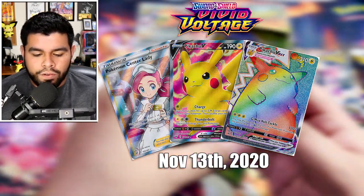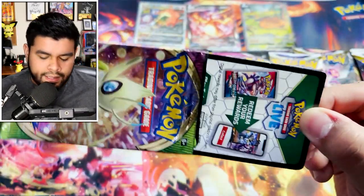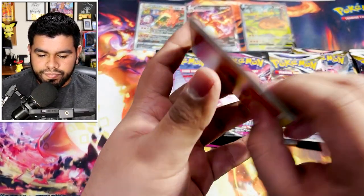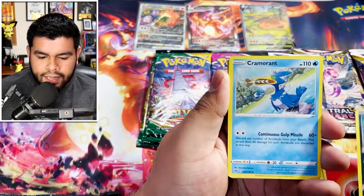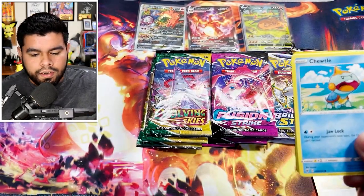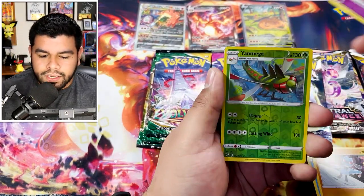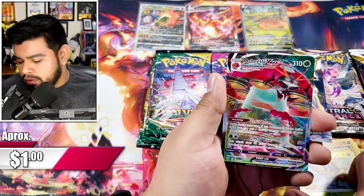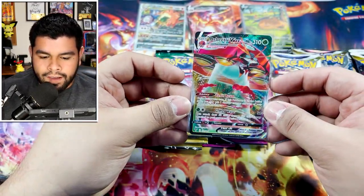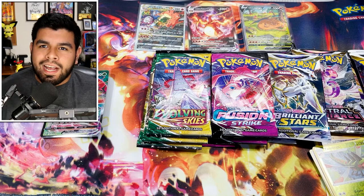All right guys, starting off with Vivid Voltage — top three cards will be posted on screen. It's been a minute so give me a second. We got ourselves: Fire Energy, Sabl, Granbull, Hakuna, Denpeak, Rillaboom — two-tile. And then an Orbeetle VMax! Hey, look there we go — Vivid Voltage covering us with a VMax. That is actually really nice, really cool.